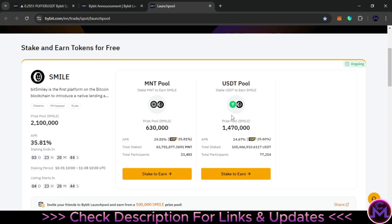The pools available are MNT and USDT, and you can enter both at the same time. MNT is Bybit's main token, and USDT is the stablecoin — if you don't want price exposure you can enter through USDT. It looks like USDT offers bigger earnings, so you can earn more that way.